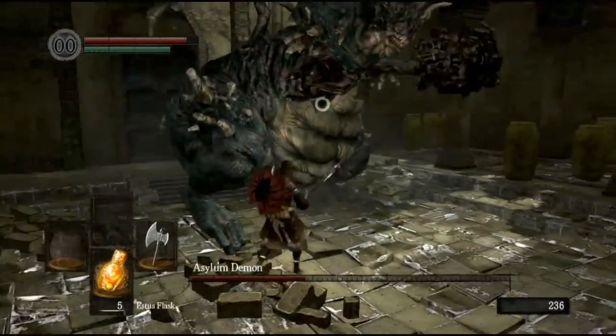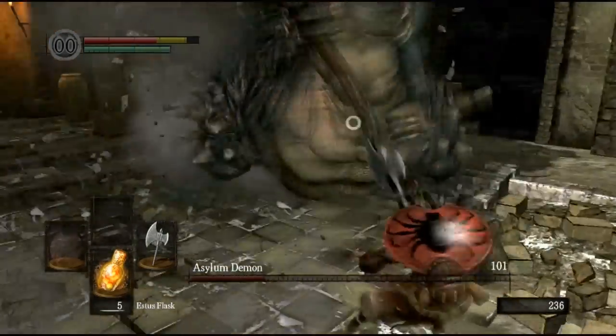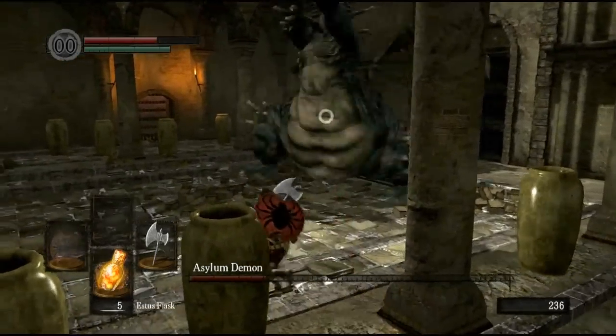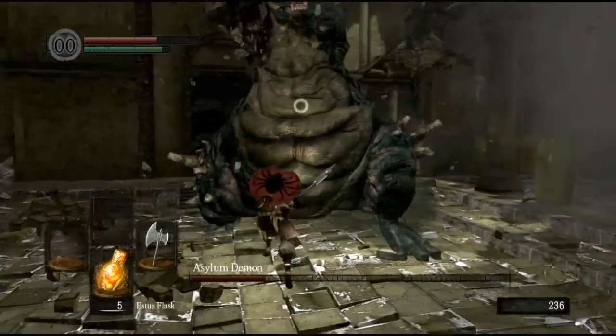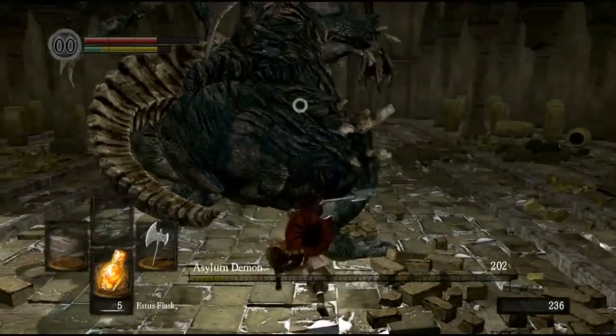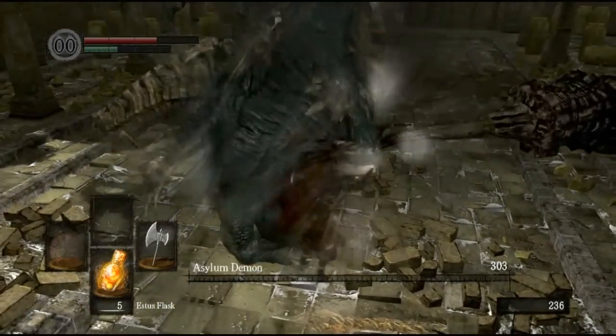Now for this guy — he's the tutorial boss. He's not that hard, you just need to stick in at him. Hopefully you won't get hit. Just keep rolling to the side and hack away. There you go, nice and easy.